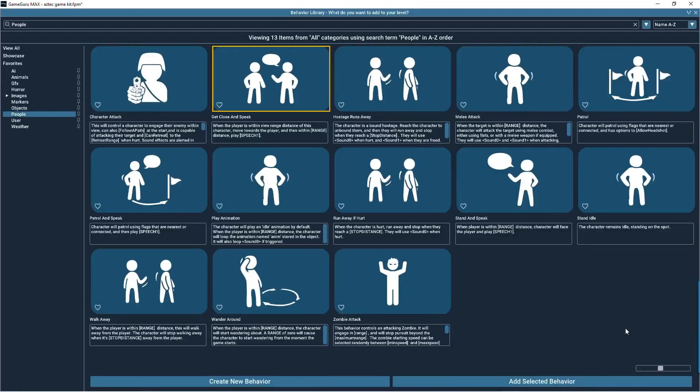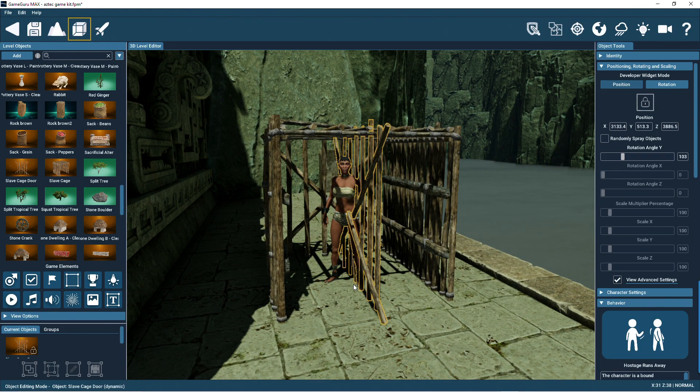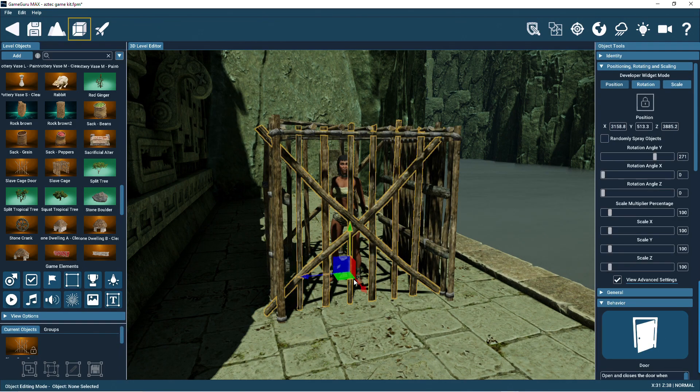In the Behaviour section, there's now a new hostage rescue behaviour. Just add any ally character to your level, set their behaviour to this new setting, and you'll be able to rescue them in your game.